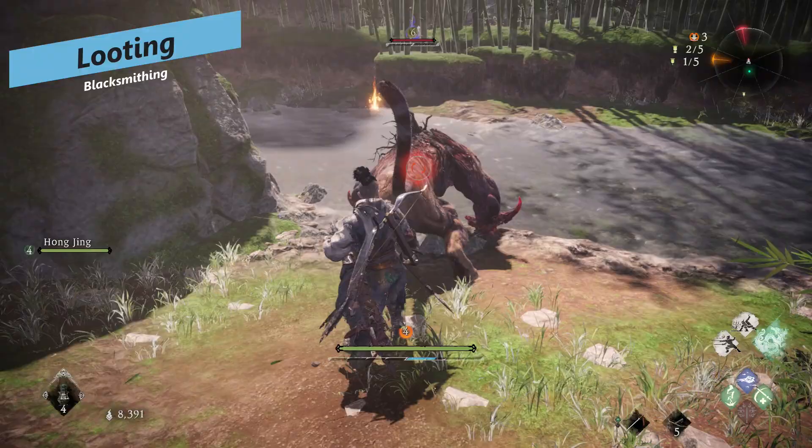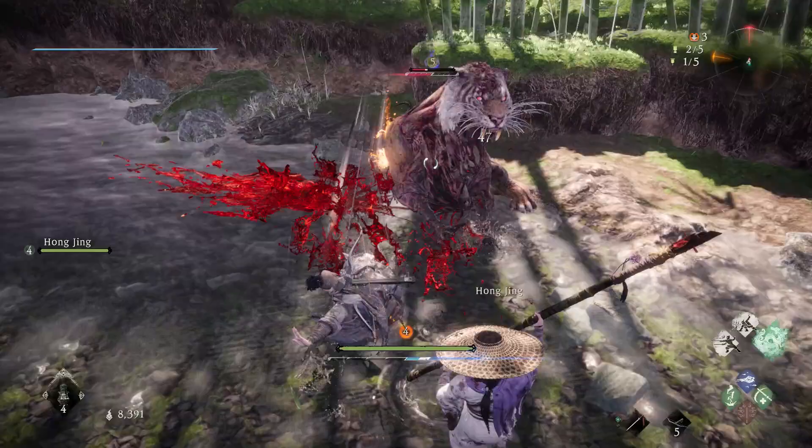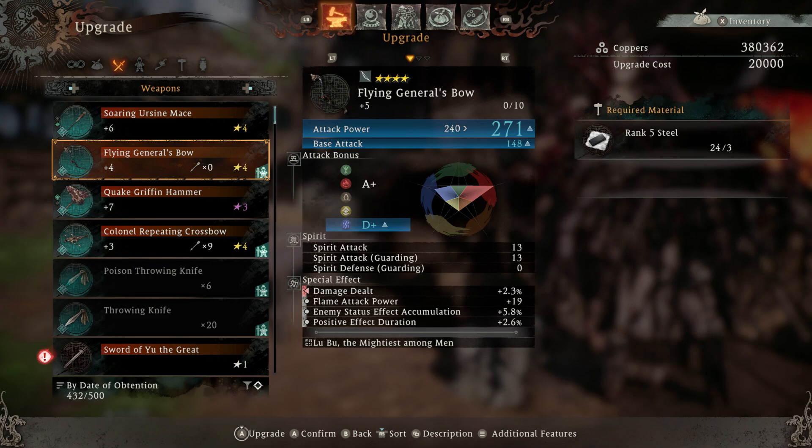Let's start with blacksmithing and upgrading and looting and then we'll get into the nitty-gritty of the jewel embedding system. To upgrade your weapons and your armor, you go to the blacksmith and you trade them three pieces of either steel or leather to upgrade a particular item. It will improve the base attack and its attack bonus if it's a weapon, and if it's armor it'll just improve its armor rating.